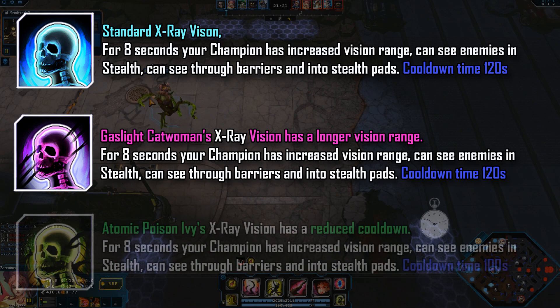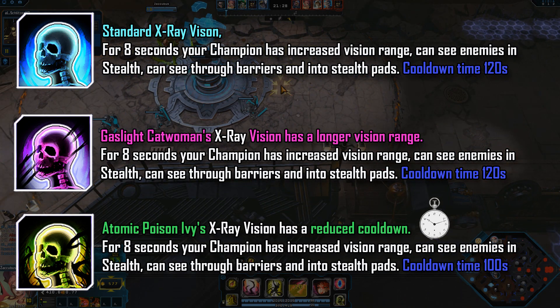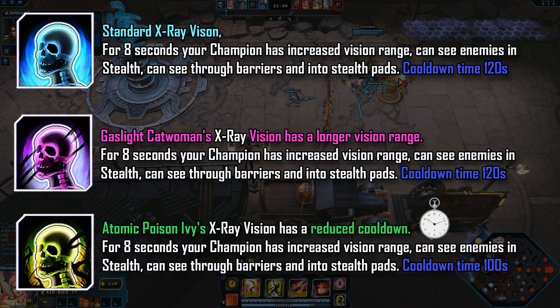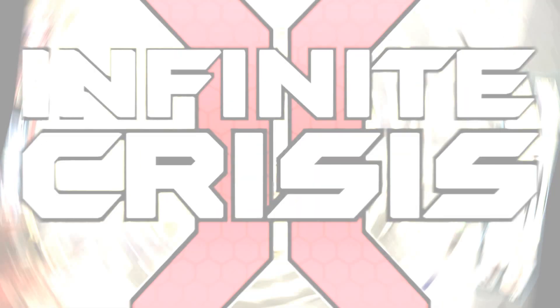The cooldown is the same 120 seconds. And finally we have Atomic Poison Ivy's X-Ray Vision. The main difference between this and the other two is that it has a reduced cooldown — only 100 seconds rather than 120. So you'll use it more often, but the vision range is the same as the standard X-Ray Vision, so you won't see as far, but the reduced cooldown makes it very good.